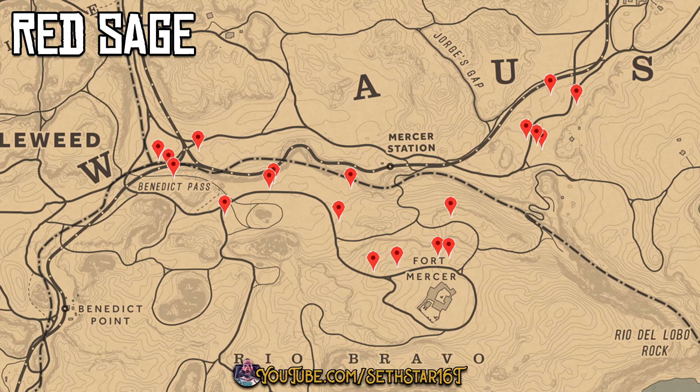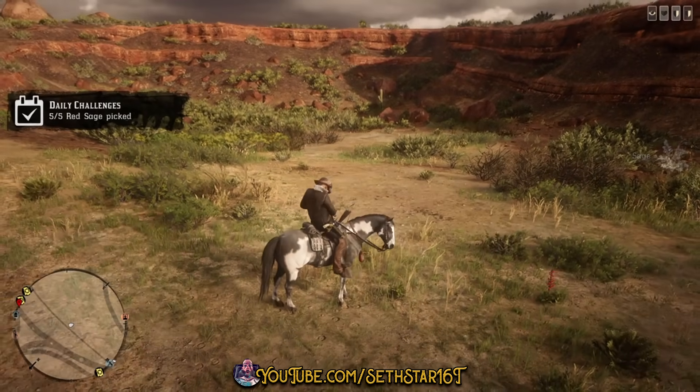Number 6: Red Sage Picked. Marked on the map by the red fin points — you're going to have to travel all the way out to New Austin for these.